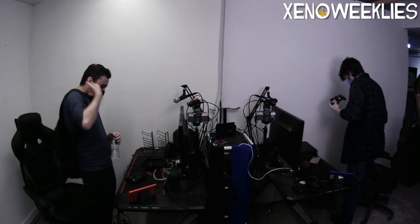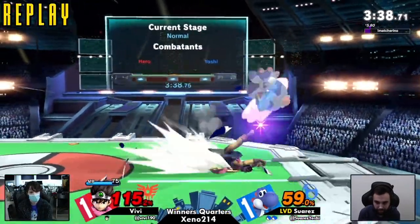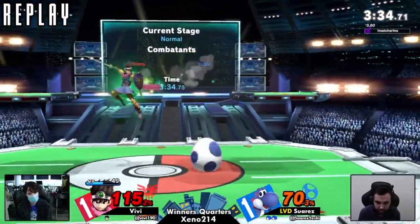They work really well at those lower percents — like the forward air landed at 115. He got forward aired into it. The forward air landed at 115, which means up smash wouldn't kill at that percent. As far as confirms go, it works at lower percents really well.